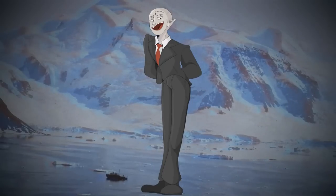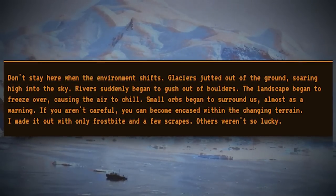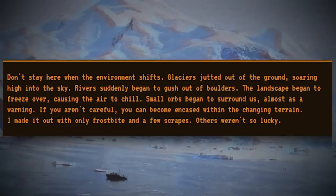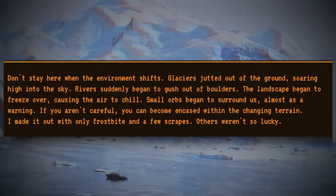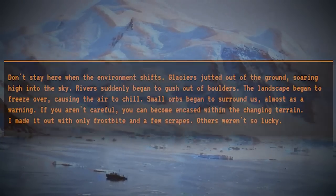Here's what the author of these two files has to say: 'Don't stay here when the environment shifts. Glaciers jut out of the ground, soaring high into the sky. Rivers suddenly begin to gush out of boulders. The landscape begins to freeze over, causing the air to chill. Small orbs begin to surround us, almost as if a warning. If you aren't careful, you can become encased within the changing terrain. I made it out with only frostbite and a few scrapes. Others weren't so lucky.'